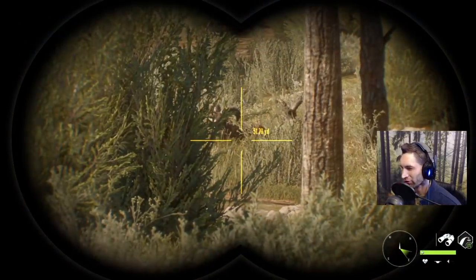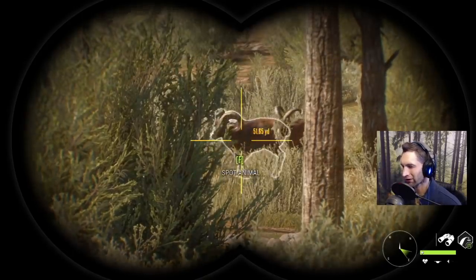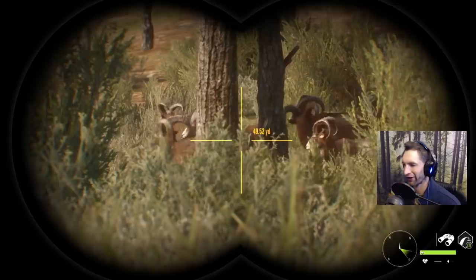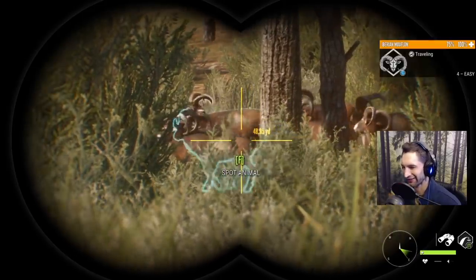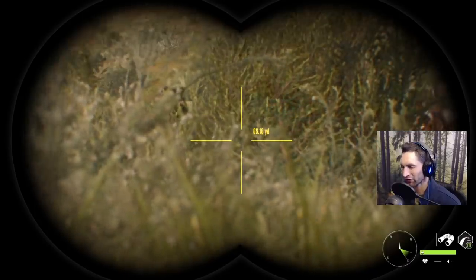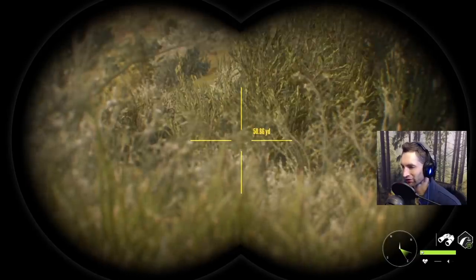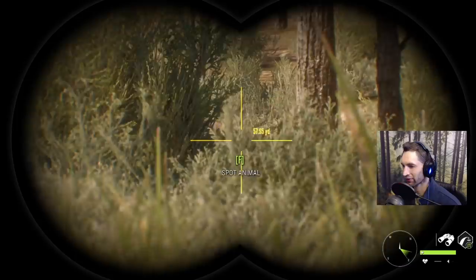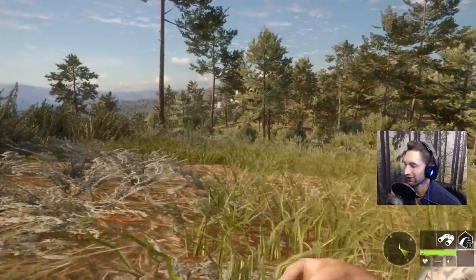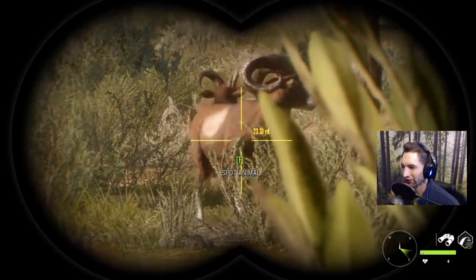We got a little bit closer and that's the one I thought was the big one, but it's definitely not him. I'm trying to find the big one — that's him right there. Good thing we didn't go for that other one because this is definitely the big one. The whole herd is going to move, but he just bedded right down at about 50 yards out, so we're gonna get up to this bush. We just got to the bush and that's him at 23 yards out.